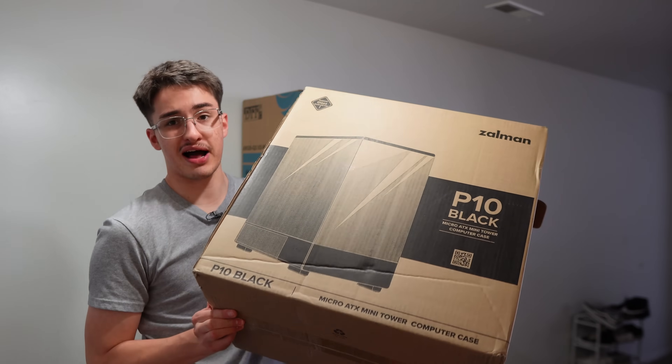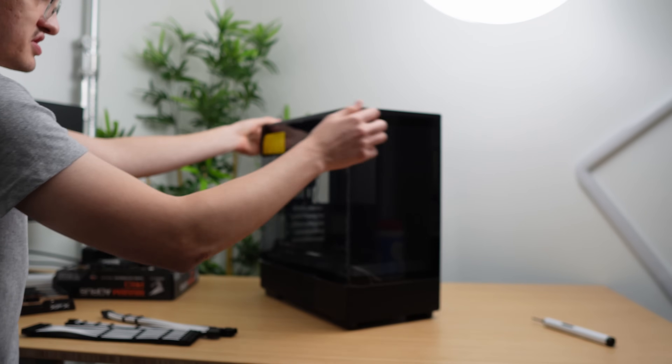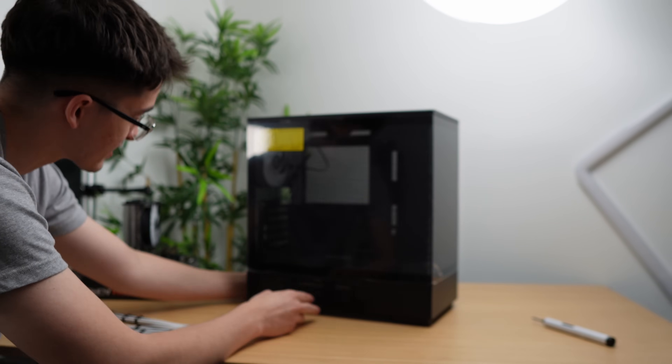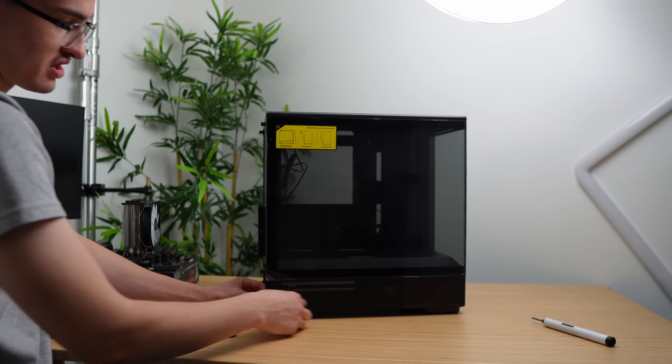This company, Zalman — or however you say it — they saw my build on Jawa, reached out to me and said they want to send me some cases. All they wanted was to see them on Jawa. I wasn't going to say no to that. They sent me a white and a black one, and this is the black one. My first impressions: honestly pretty high quality, it doesn't seem super cheap. It has two tempered glass panels, a nice fish tank design, comes with one RGB fan, lots of mesh out the back, and some mesh ventilation on the power supply basement.